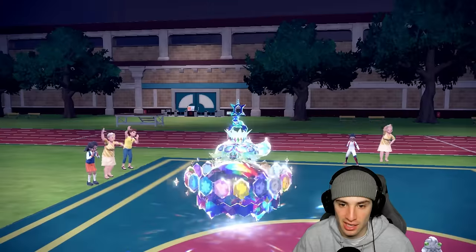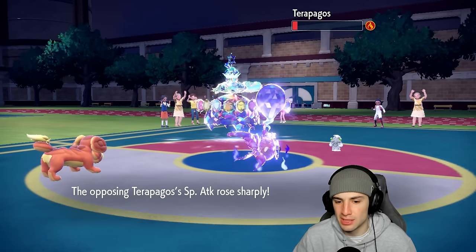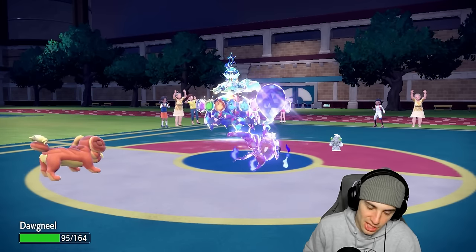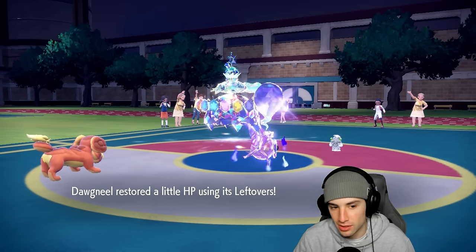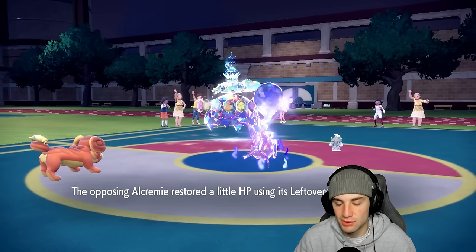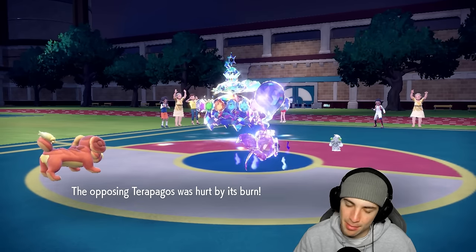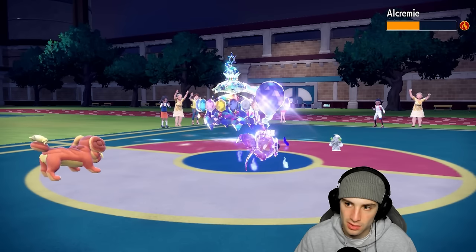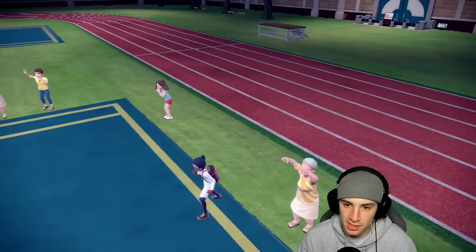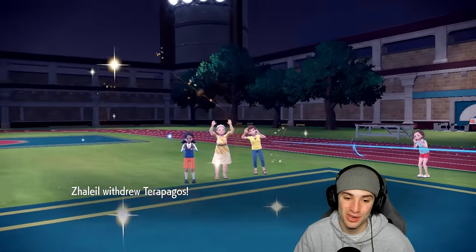They go for Decorate, which is no problem — I just protect Doxspun and the burn KOs Terapagos. The burn actually might KO Terapagos outright, leaving it at 1 HP at most. Lava Plume KOs — this has a high chance of sweeping. Burn chips up, and we outspeed with no priority moves to worry about. Another Lava Plume and Body Press into this slot is just perfect. Doxspun and Qiu are killing it — they end up withdrawing Terapagos.